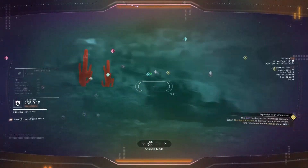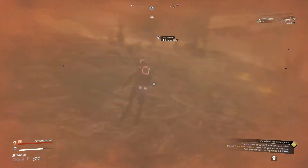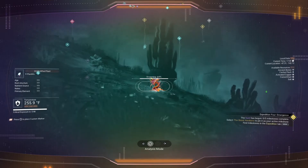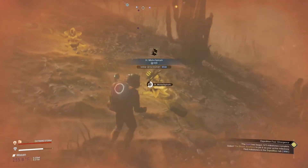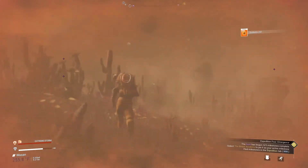I was also waiting for my shields to go up before moving around too much, because you can kill yourself by falling off the edge of a cliff with no shields — even in normal mode. We're going to scan these plants here, these are going to give us more sodium, definitely need this for hazard protection.